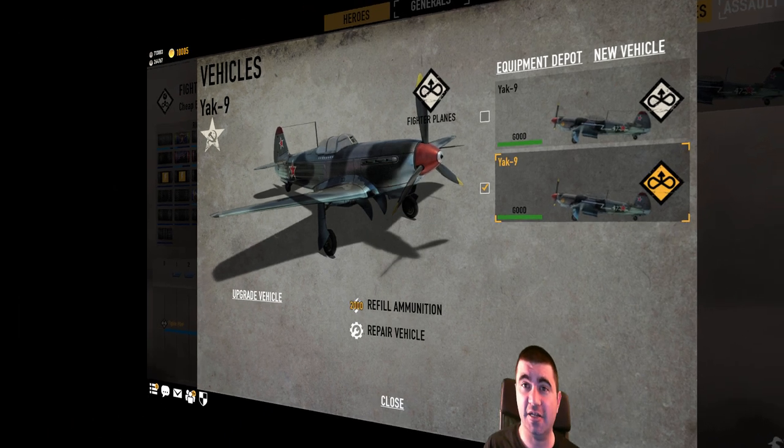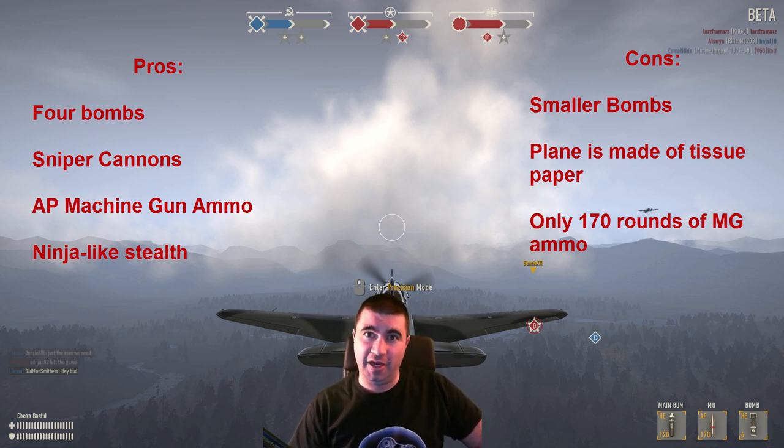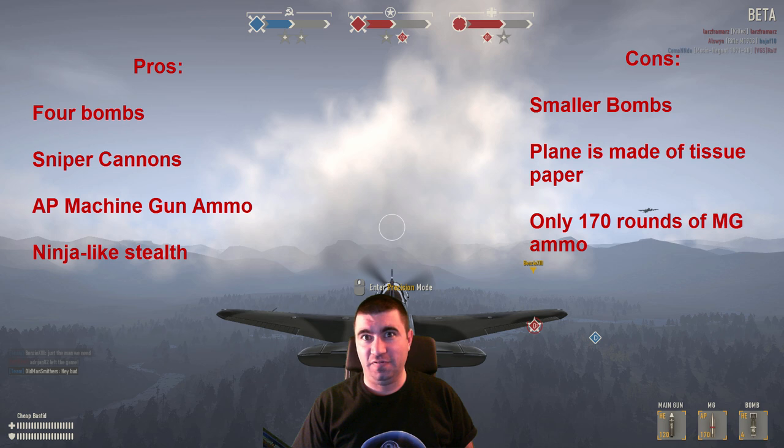So let's talk about the pros and cons of the Yak. First off, right out the gate, you get four bombs — that's a huge pro. The 109 only has one, the P-38 has two, you get four in the Yak. The con is that it's a smaller bomb — if the P-38 and 109 have 250-pound bombs, the Yak's got about 125. Much smaller blast radius, much less lethality at range, which means you have to put the bombs exactly where you want. Even if you miss, you have four of them, so you can swing back around and drop another one.